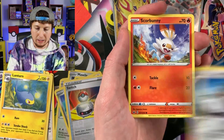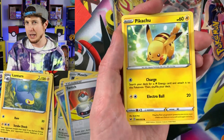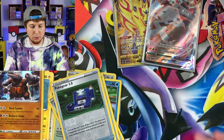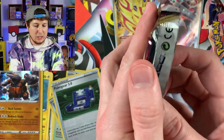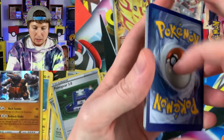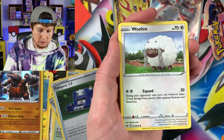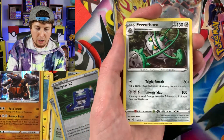Next one we have a Galarian Meowth, Scorbunny, Sinistea - which I said in yesterday's video I actually don't like tea. I just have not found a tea that I enjoy. Every tea that I try I'm just like 'nope, that's not for me.' If you are a tea drinker and you have some good brands or types of tea you'd like to recommend to me, let me know in the comment section down below. I'm open to suggestions. New Pokemon cards, new tea - I think that works out perfectly. Energy, Pokemon Center Lady, Energy Retrieval, Hitmonchan, and a Gorillageist.